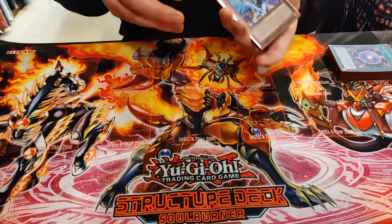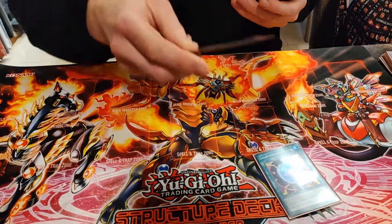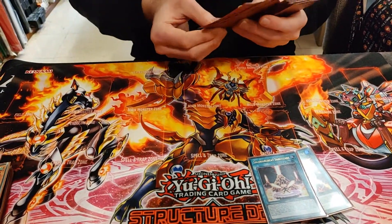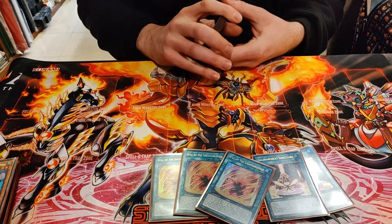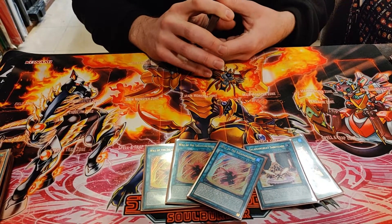Unbreakable in the hand. Spells: Circle, Sanctuary — opened this a lot, you work with the hand you've got. Triple Will, best extender, best card to play around hand traps.